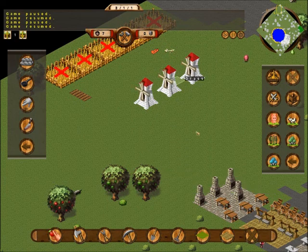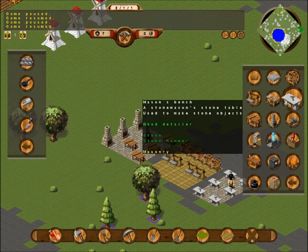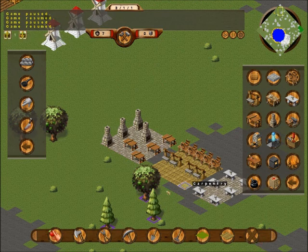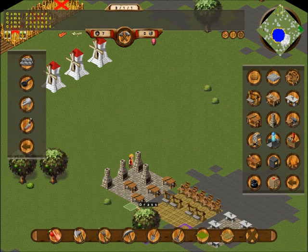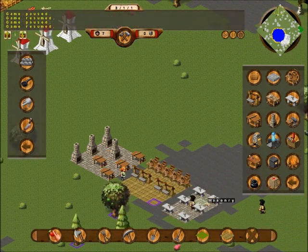Hey look, there's some bones right here — that means I can make something. I need a carving bench. Stick that right in there. You need the carving bench to build anything that deals with bones, and you need some bones before you can build it. I'll just wait until I have the bones ready, and then tell them to build one.